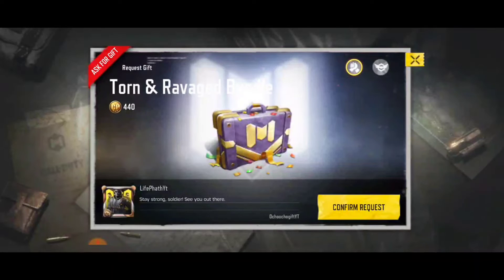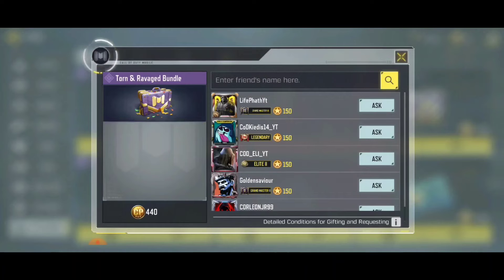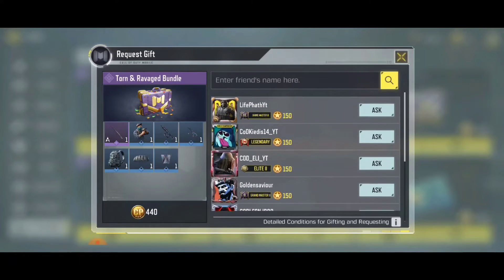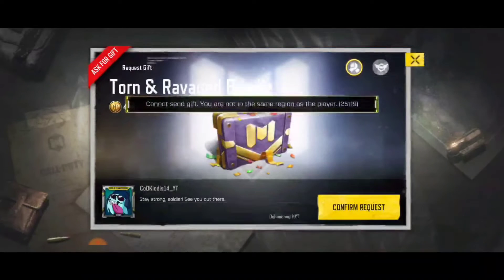I prefer going for the strong one. Just click on confirm — request successful, your friend will be notified. You can go ahead and request from not only one player; just go ahead and request from more than one player if you feel like. That's how to request.